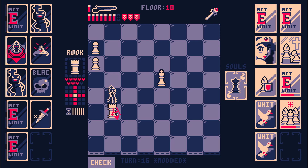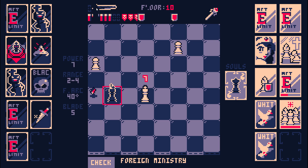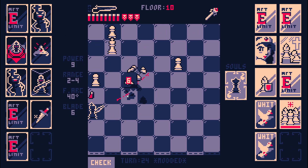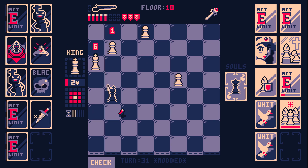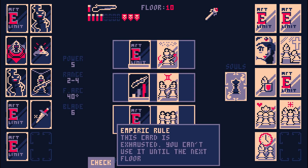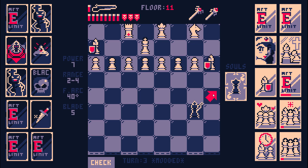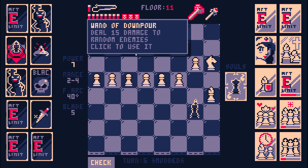That's actually not enough damage — well, now that's enough damage. Finally we got all of the big reinforcements out of the way — well, I guess there was only one big reinforcement. Kings get plus two speed — these are all king-related cards. I like Wand of Downpour because it does a lot of damage. The random damage kind of goes with the incremental damage of the aura.